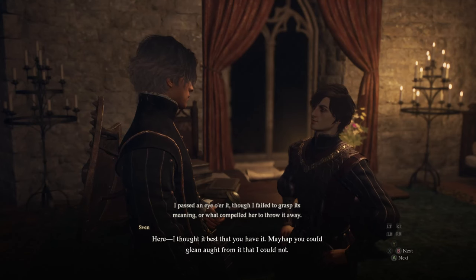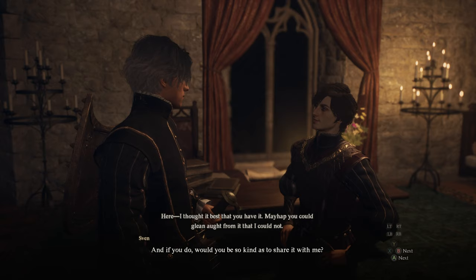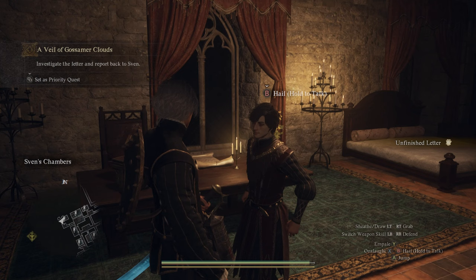Hey everyone, I hope you're all doing well. Today's Dragon's Dogma 2 guide is on the quest called A Veil of Gossamer Clouds. Whether you're struggling to figure out how to investigate Sven's letter or you just want to know how to get the best ending, I'm going to cover all of that here.